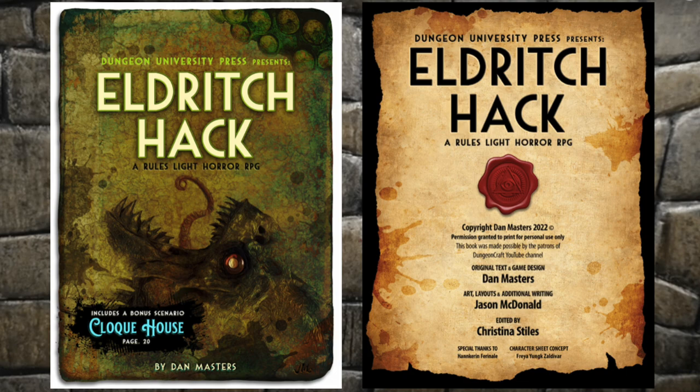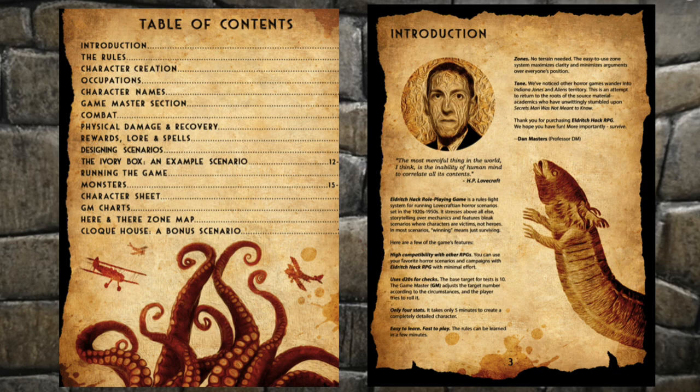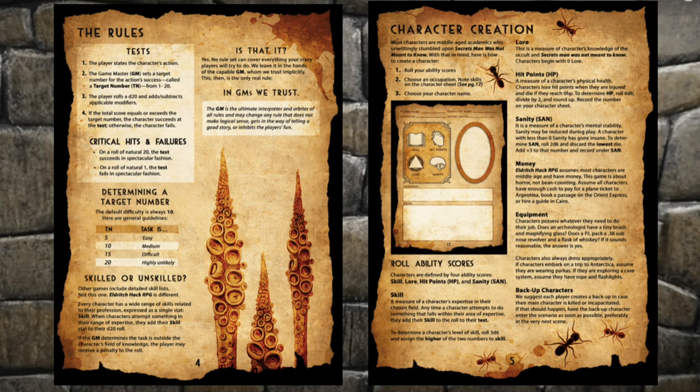The obvious game for comparison is Call of Cthulhu. That system is a percentile-based roll-under system, but my players are used to rolling D20s, so Eldritch Hack is a D20 roll-high system. It is not an adaptation of Call of Cthulhu, although it shares similar themes and the hit points align, so you can easily adapt scenarios from one system to the other. The rules are on one page and will look familiar to anyone who plays D&D.